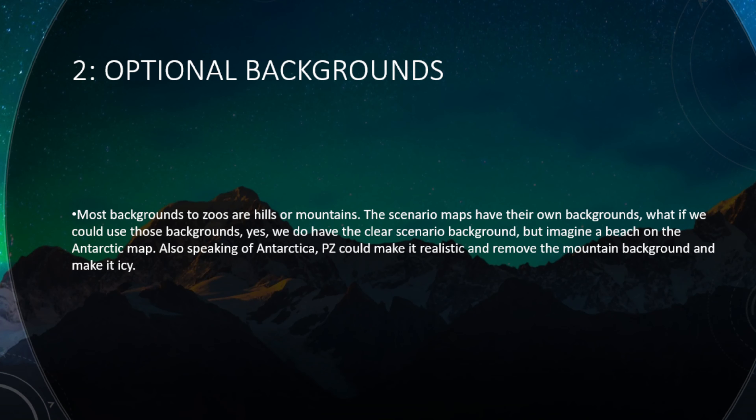Number two is optional backgrounds. Most backgrounds in Planet Zoo are like hills and mountains. The scenario maps have their own backgrounds — lakes, islands, things like that. What if we could use those backgrounds? We do have the clear scenario backgrounds, so if you want you can clear it so you have the map in the background. What if you wanted a beach on the Antarctic map? Also, speaking of Antarctica, what if Planet Zoo could make it more realistic — you can remove the mountain background and make it icy, so it's more Antarctic.